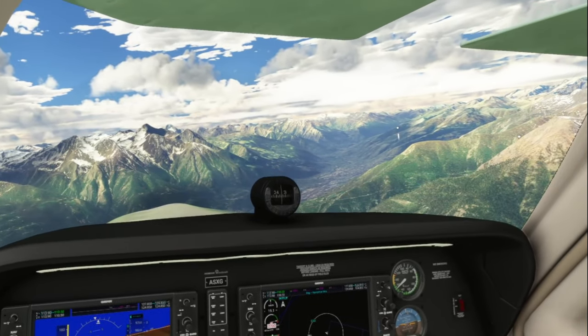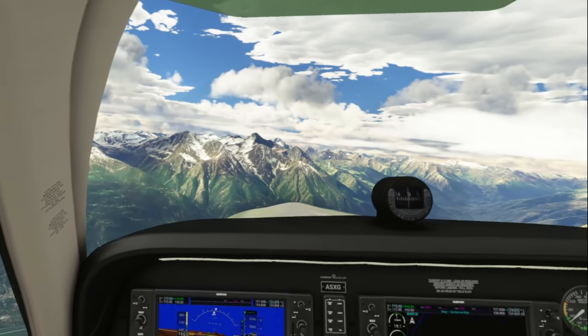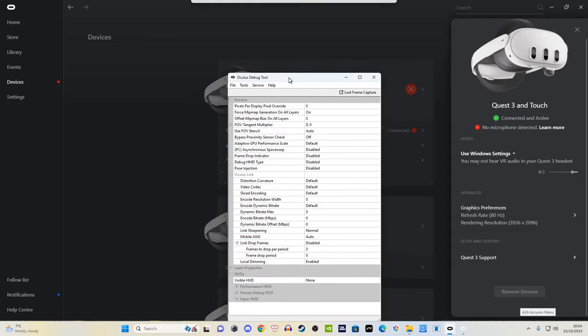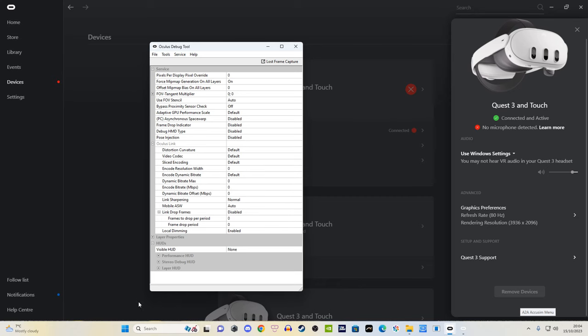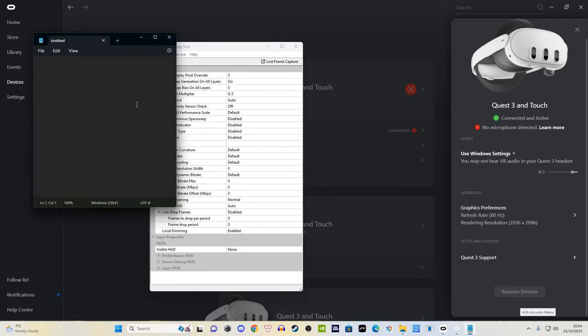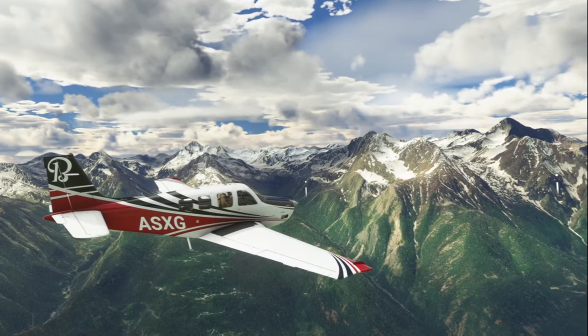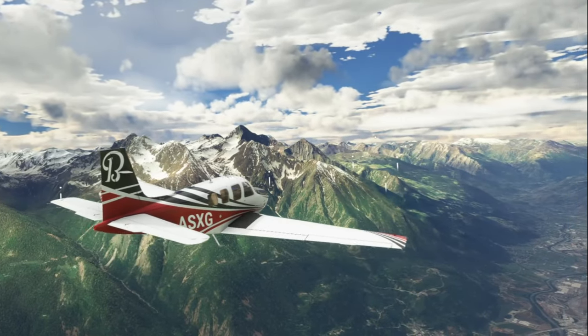The Quest 3 can be used wirelessly, but for this first settings tip I'm focusing on link cable. I quite enjoy using link with 80 Hz mode simply because it gives your computer less of a target to reach — 80 Hz could mean 40 frames per second either via motion reprojection or locked at 40 fps. I'd recommend using the Oculus Debug Tool to boost the bit rate up to around 940 Mbps, or perhaps 800 which seems a bit more stable — though you have to copy and paste it into Notepad first and then paste it in. Link sharpening on quality makes a nice difference, and with 80 Hz mode on my 4090 I find asynchronous space warp gives a solid 40 frames per second.